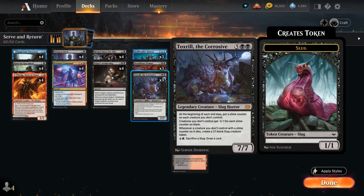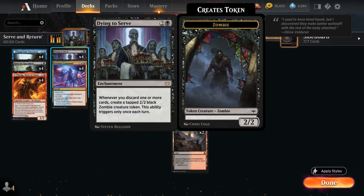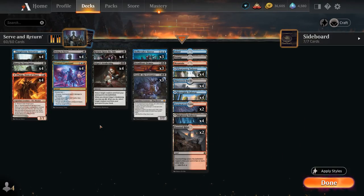We also have Toxrill the Corrosive, a 7/7 that puts slime counters on opposing creatures, giving them -1/-1 for each counter, and when those creatures die they become 1/1 black slug tokens we can sacrifice to draw cards. By shifting into this reanimation game plan I tried to solve the lack of a powerful late game. The problem is we still lack early interaction, and if the opponent deals with Stowaway and Plarg we can't trigger Dying to Serve easily — and we'd get run over before reanimating our expensive creatures.